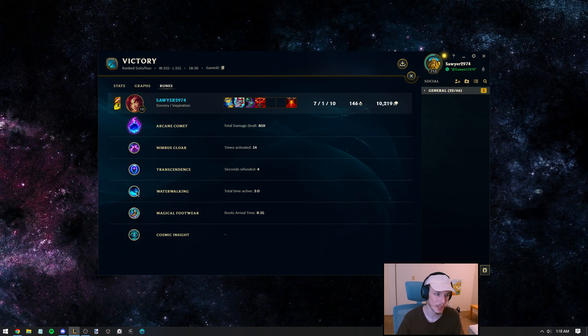If everything's going well, they can't win. Waterwalking — kind of whatever. Free boots — kind of whatever. Cosmic Insight — kind of whatever as well. But I don't see any stronger alternatives.